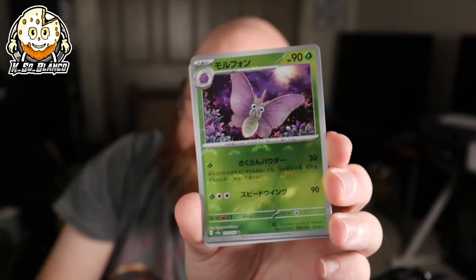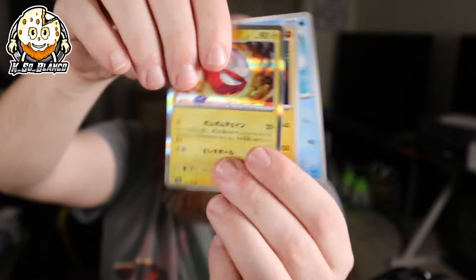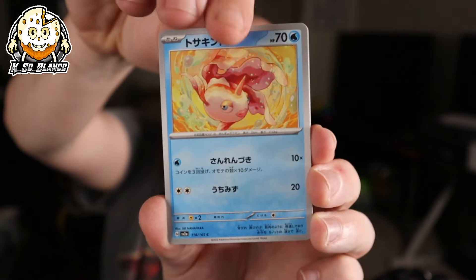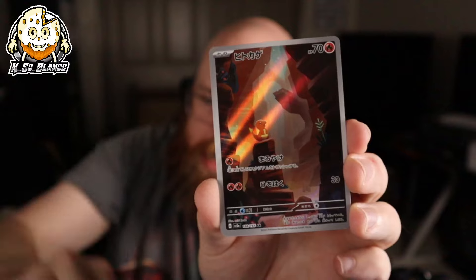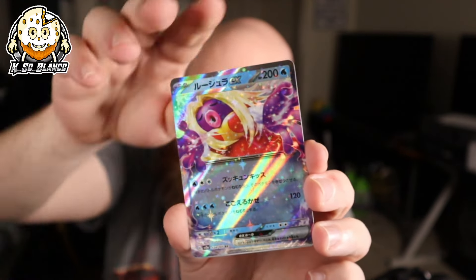There's Electabuzz. We got a regular Venonat and Electrode. Moving into the next pack — right now I am so excited, summer is on the way. It's just starting to heat up. We got a Charmander and a Jinx.